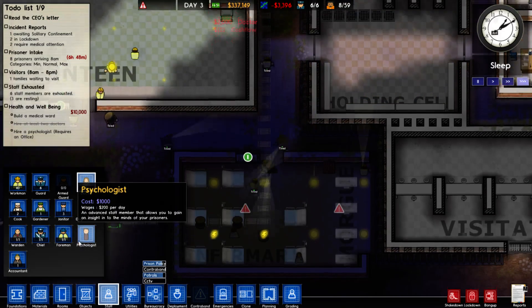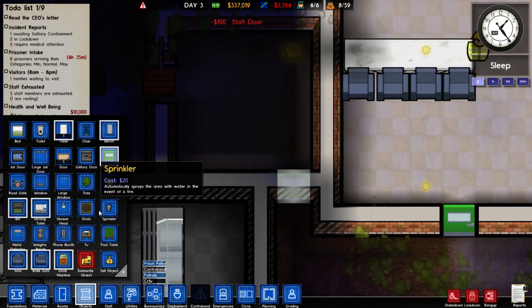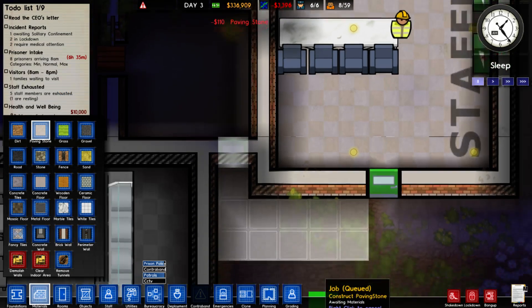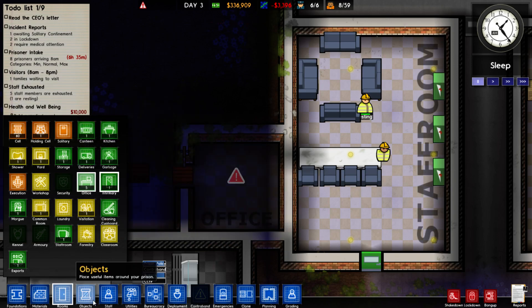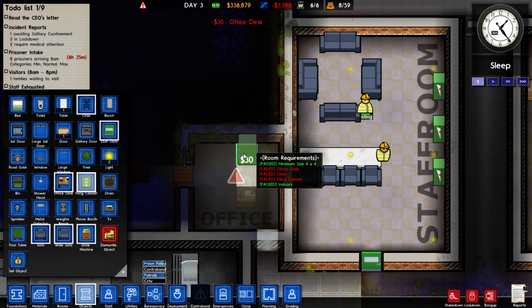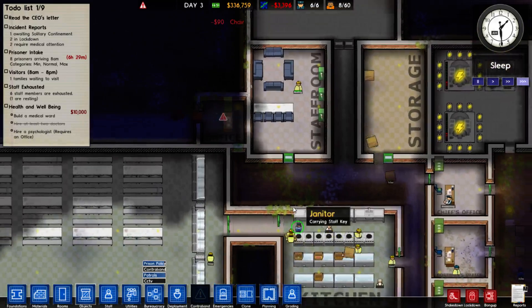Objects — let's get a staff door here. Materials — paving stone. Rooms — office. Objects — filing cabinet, chair. Go right there. I want one on the other side too for whoever's visiting. All right, sweet.